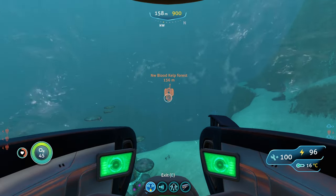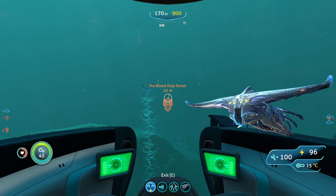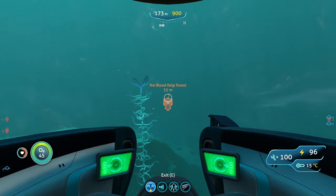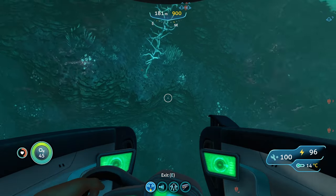The last threat you might run into is the Ghost Leviathan. If it comes near you, your best options are to run, use perimeter defense, or hit it with a stasis rifle. Now that we're here, you can start looking for resources.